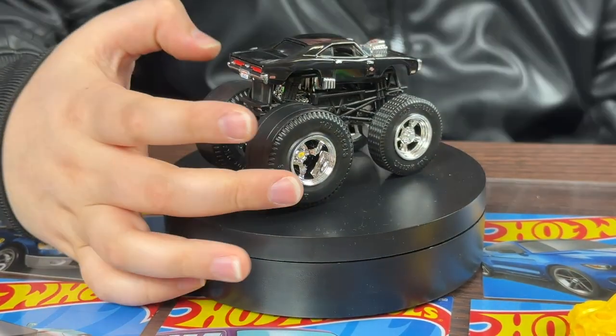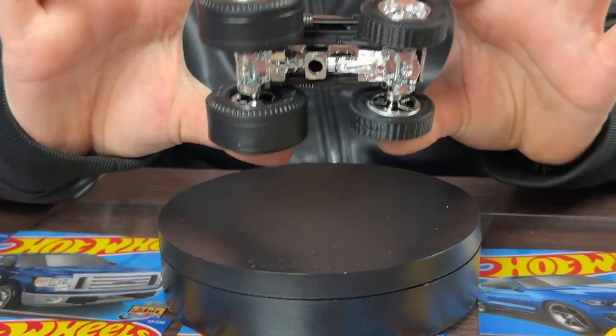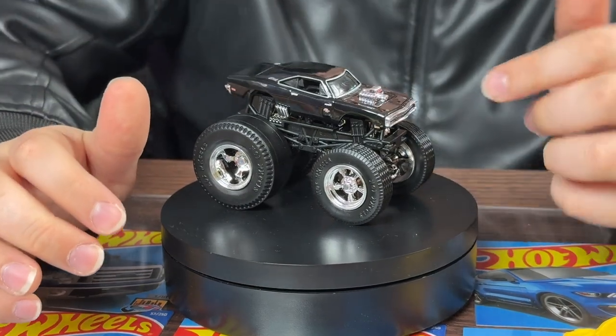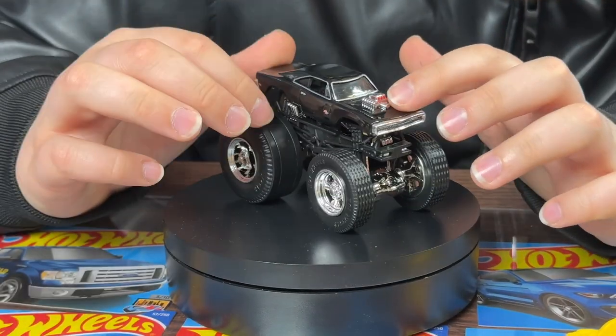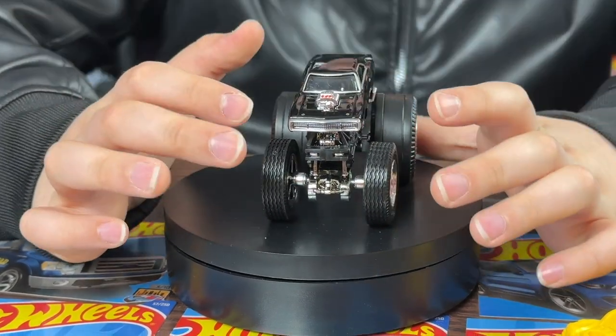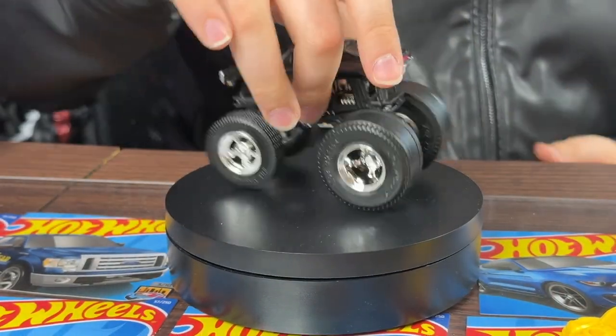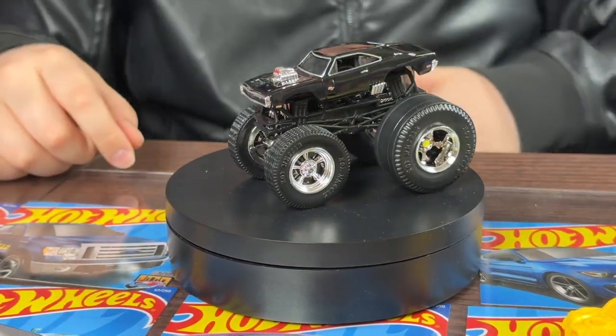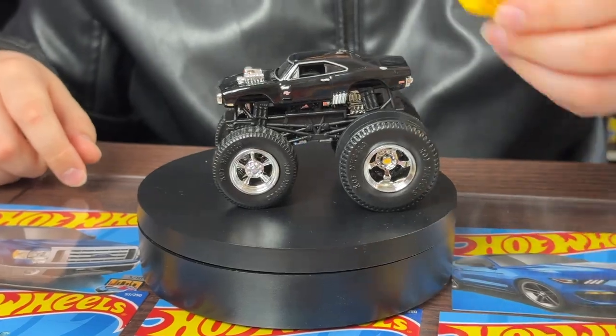Taking a look at the big tires at the back — they're just so big, look at that! I love the rim choice on this, it's very nice. It has nice red in the engine, like in the movie. This thing is just gigantic. Taking a look at the back, it has back headlight tampos but no tampos at the front — just all chrome. Really cool.